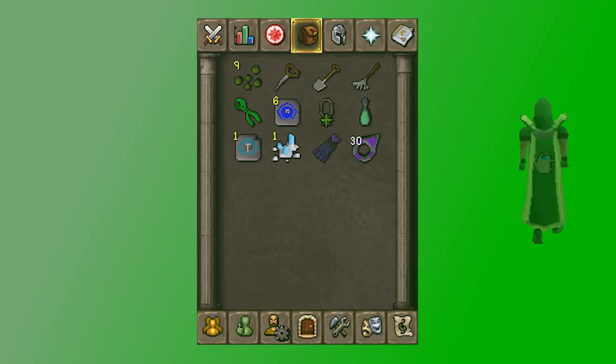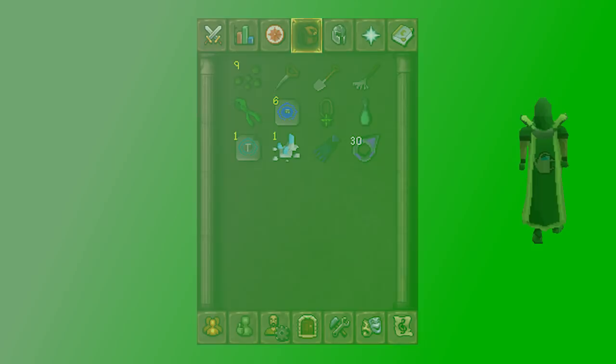Here's what my inventory looks like for a typical herb setup — only herbs shown, so if you're also planting allotments, add those seeds and protection payments. The number of seeds depends on how many patches you're doing, and you don't need all nine for herb runs to be worth it. I also bring farming tools including magic secateurs and a bunch of teleports. I'm linking a separate video showing full farming runs so you can see exactly what a herb run looks like — it's simply visiting each spot, harvesting, and replanting.